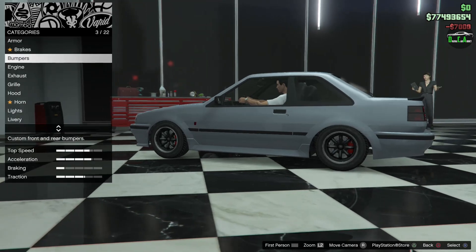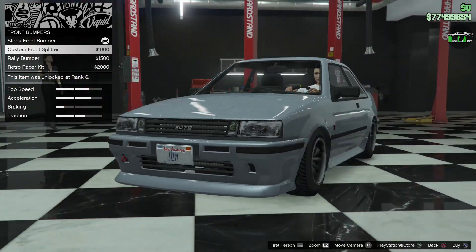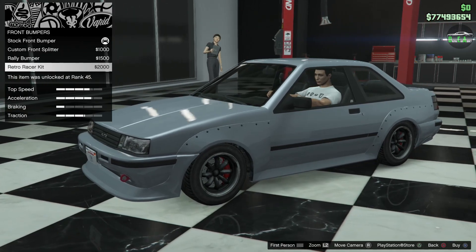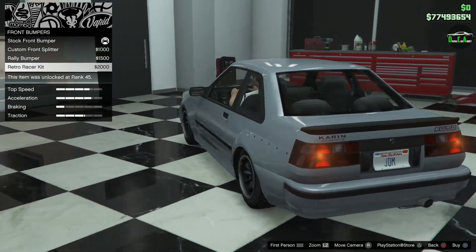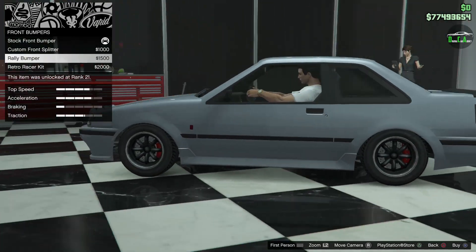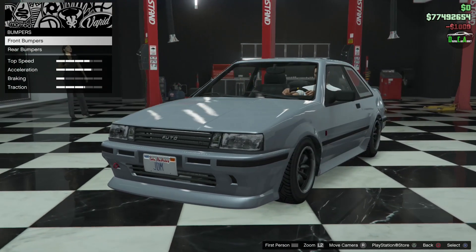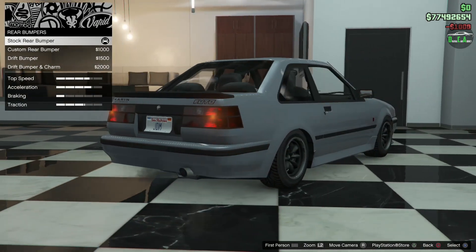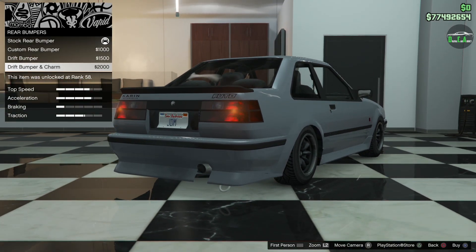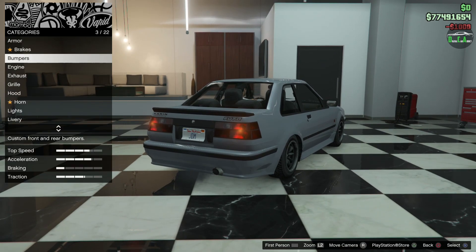Let's continue — we got brakes, bumpers. You got a custom front splitter, pretty much an extension of the stock one, and a tow hook, which is nice. There's a rally bumper with fog lights, and a retro racer kit which gives you a front splitter and a wide body. Personally I don't really like the wide body — it feels a little excessive especially with the bolts. I prefer the stock body with a custom front splitter and tow hook. For rear bumpers, there's a custom bumper extension, a drift bumper which is super low, and a drift bumper with a charm. The drift one is a little too low for my taste so I'm going with the custom rear bumper.